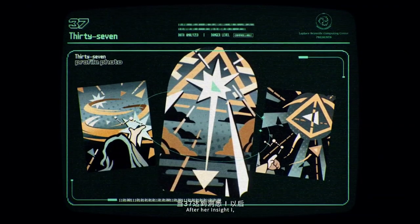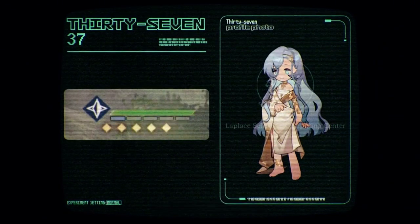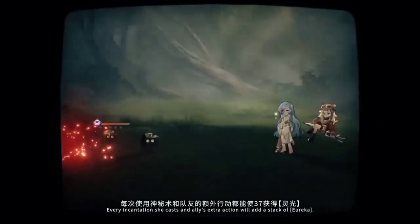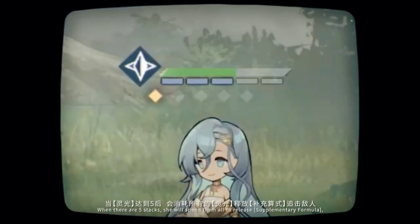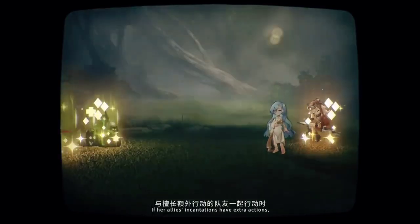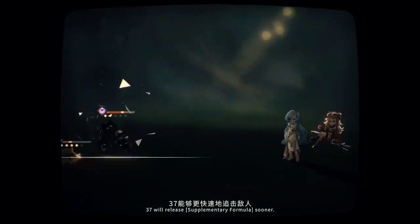After her Insight unlocks 37's inheritance, Calculation of Genesis will inflict a stack of Eureka on her. Every incantation she casts, and allies' extra actions, will add a stack of Eureka. When there are five stacks, she will spend them all to release Supplementary Formula, which will deal mental damage and Genesis damage to all enemies. If her allies' incantations have extra actions, 37 will release Supplementary Formula sooner.